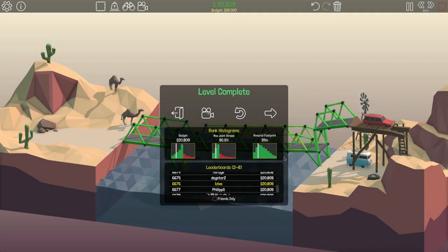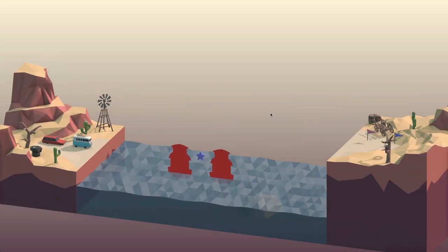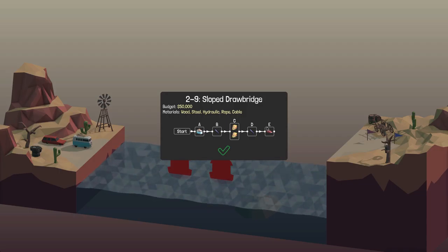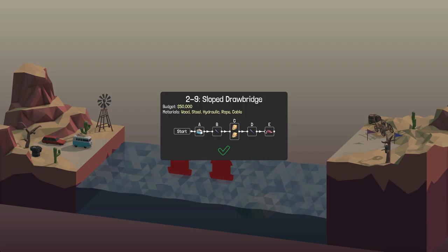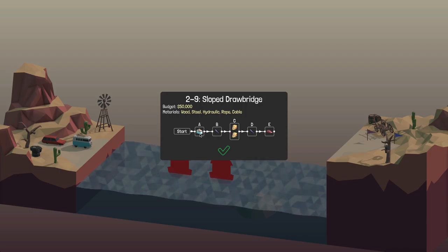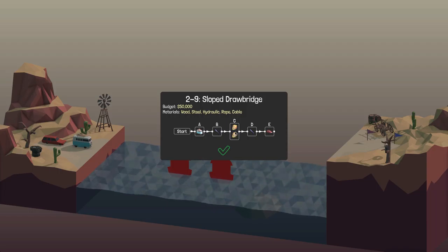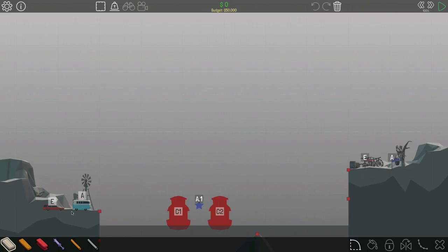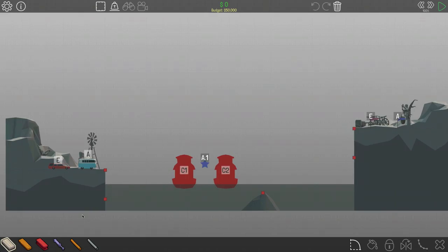Hello there, this is isyx with more Poly Bridge. Last time we beat a bunch of levels, that was pretty awesome, so let's do a few more. Next level is 'Sloped Drawbridge' - hmm, this sounds like a pain in the ass. We got our little surfer van, and then we got our bridge: goes up, boats go through, bridge goes down and sedan sort of thing. Got a few points of interest as far as connections go.